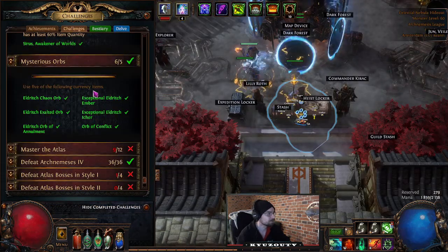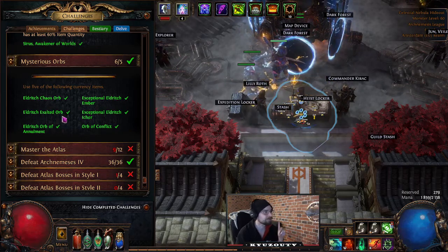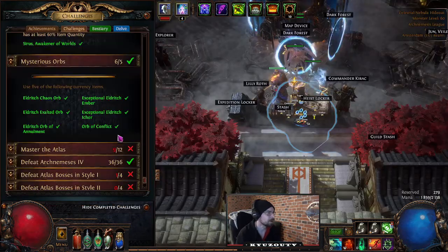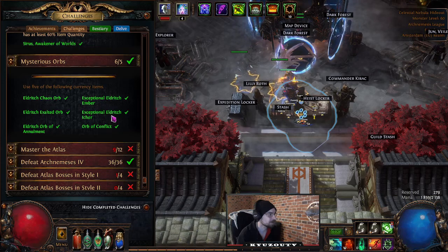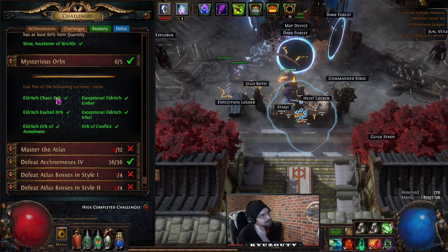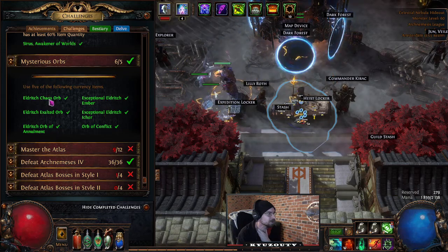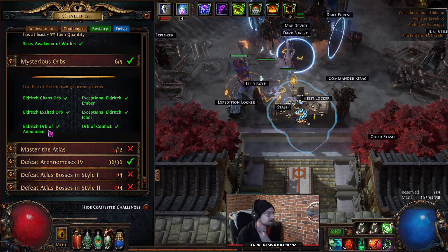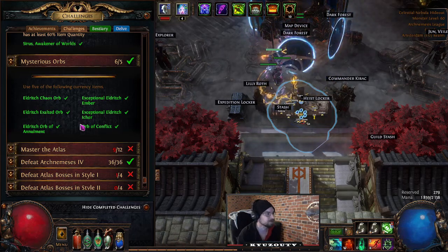Use five of the following currency items: Eldritch Chaos Orb, Eldritch Exalted Orb, and related new influence-type orbs. You only need to use five of them. The most expensive is the Exceptional Eldritch Ichor at about 50 Chaos each; the rest are between 20-30 Chaos. The regular Eldritch Chaos Orb is about 8 Chaos, Annulment similar, Exalted around 8-10 Chaos — fairly cheap to buy.